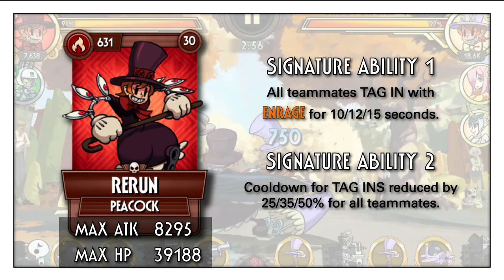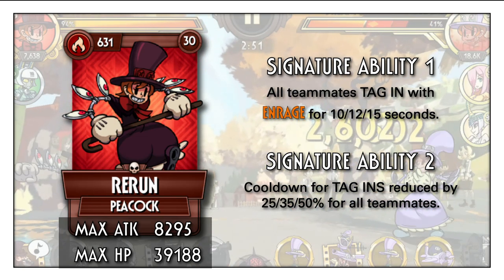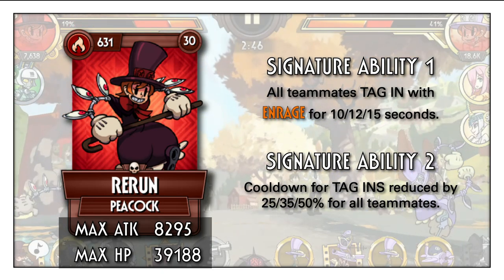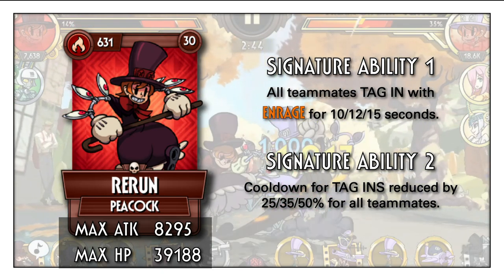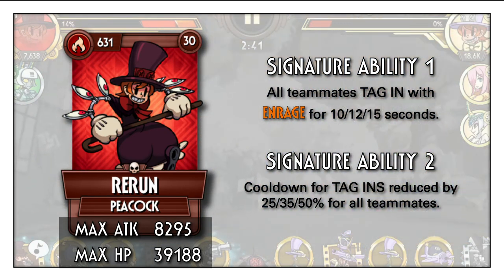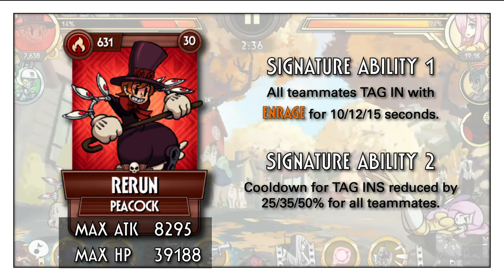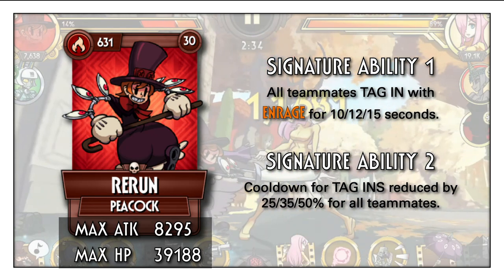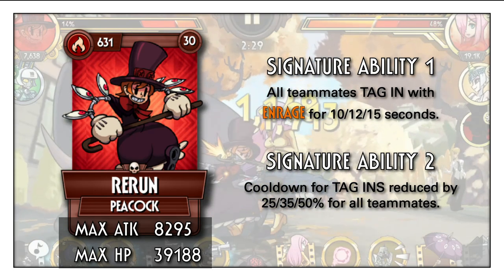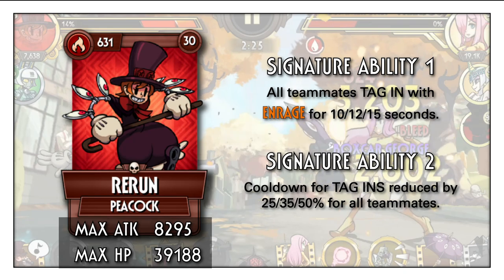Let's pull up her stats and signature abilities. We don't have to dive in too much on these because it's relatively simple. Her stats are pretty bad and you never want her to be in the frontlines, which is perfect because her signature abilities are purely support — she just does things in the back. It revolves around reducing cooldown for tag-ins and granting your teammates enrage when you do so, helping her two frontline fighters get an extra bit of damage from that single enrage stack. It's a pretty basic and honestly underwhelming ability on face value, but is there more than meets the eye here?